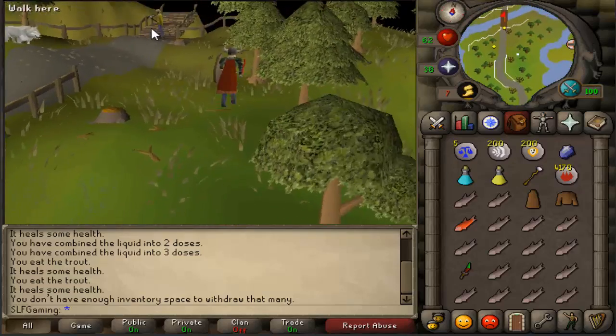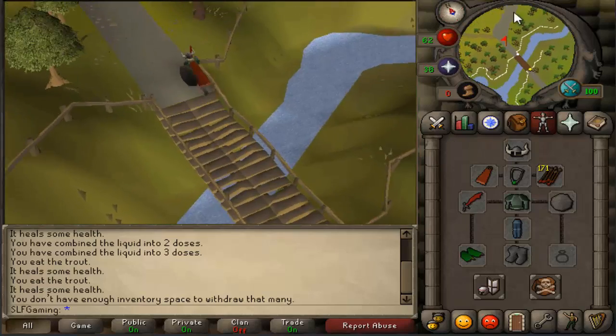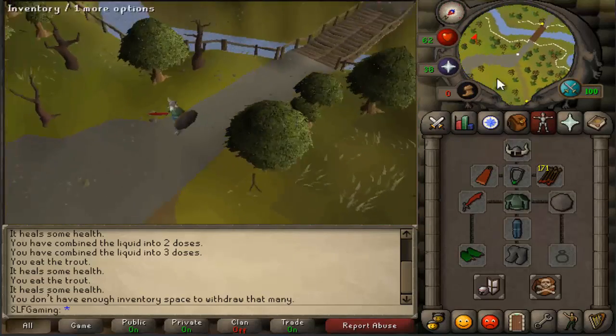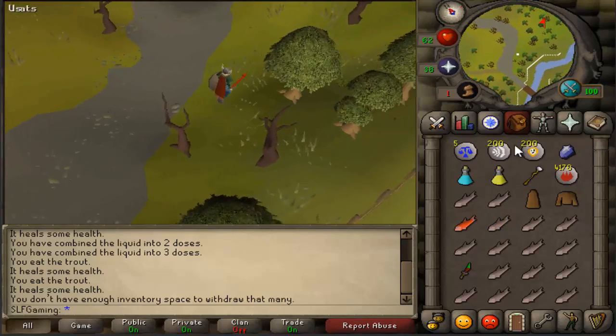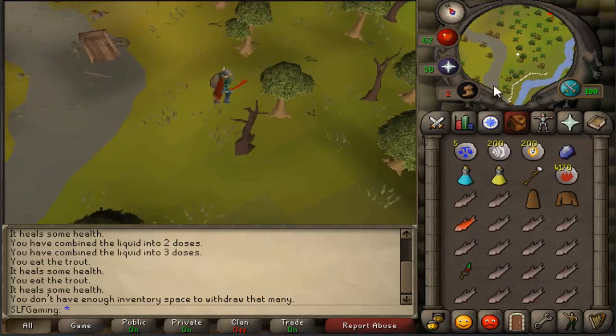They will mess you up real quick — they don't play around. You need a mirror shield. I should have probably mentioned that at the beginning of the video, but you need a mirror shield and a decent amount of armor, as well as runes if you want to safe spot them. You need a mirror shield regardless or they will mess you up.